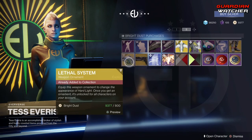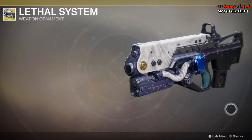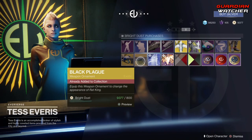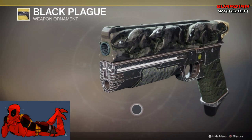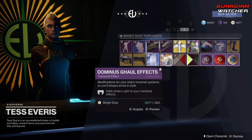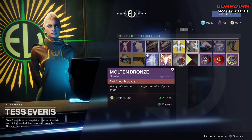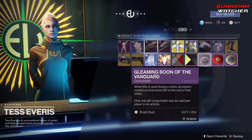Coming down, we have the Lethal System ornament for the Hard Light — a cool little ornament. Then we have the Black Plague ornament for the Rat King. Then we have your Silver Beam effects as well as your Dominus Gall effects. Then we have your Molten Bronze shader as well as the Vast Poison Shimmer, and then we have your boons.